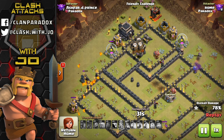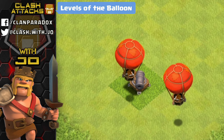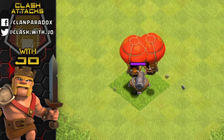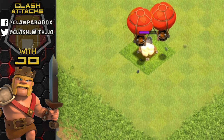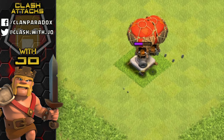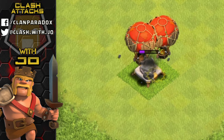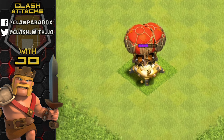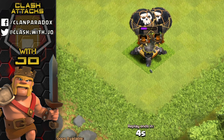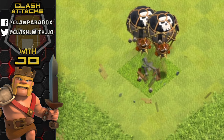The first level balloon is offered at Town Hall 4, followed by level 2 also available at Town Hall 4. Level 3 is available at Town Hall 6, level 4 at Town Hall 7, level 5 at Town Hall 8, level 6 at Town Hall 9 with a level 7 lab, and level 7 balloons are available at Town Hall 11.